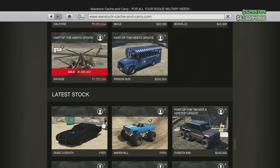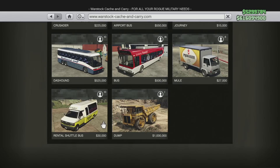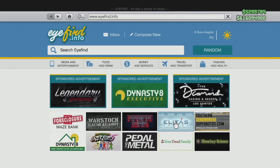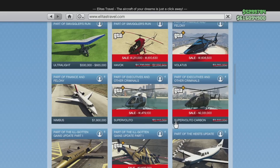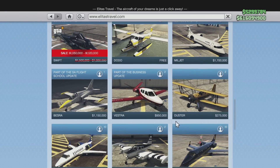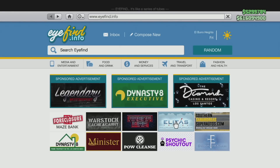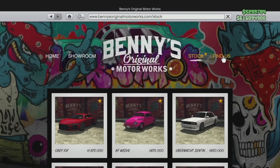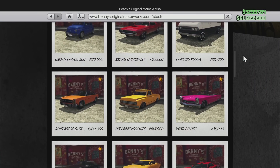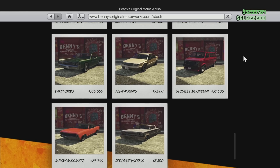Rockstar removed an absolute ton of vehicles, and probably the most shocking thing other than the amount is just how many DLC cars got removed too. I could maybe understand a couple of the day-one vehicles being outclassed by DLC cars, but they've removed a lot of relatively new vehicles from the game. That is really disappointing because some fans might not have all the cars, might be in the process of collecting them, and Rockstar has taken that away. They could have just added a search function instead of removing the vehicles.